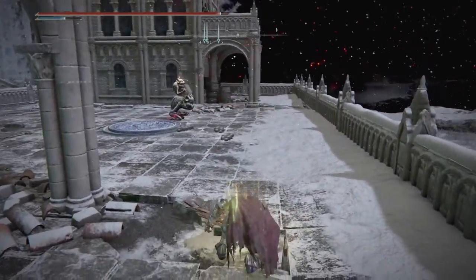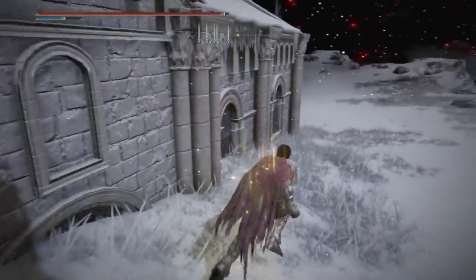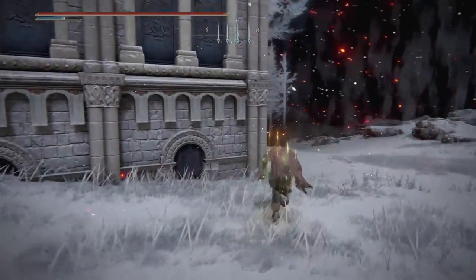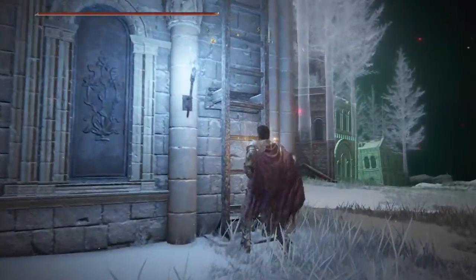Go ahead and drop down, and then we're actually going to go outside of the city gate. By this point, the assassin really shouldn't be able to follow you — I've never had any issues with him catching me out here. This is like the home stretch; if you've made it this far, you're good. Come all the way around to the back, and the ladder you're looking for should be lit up by this blue torch — that is the clearest indicator you're at the right one.